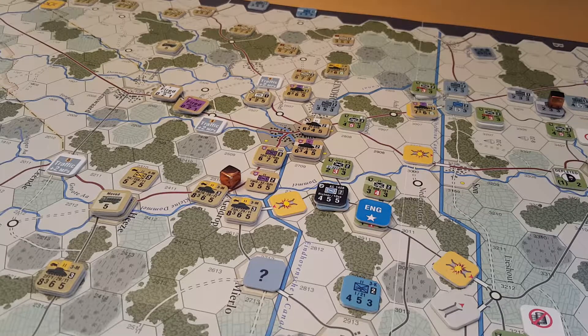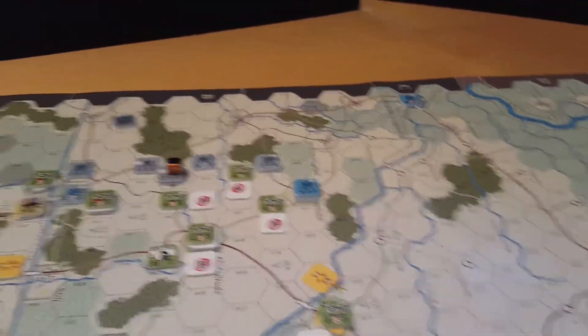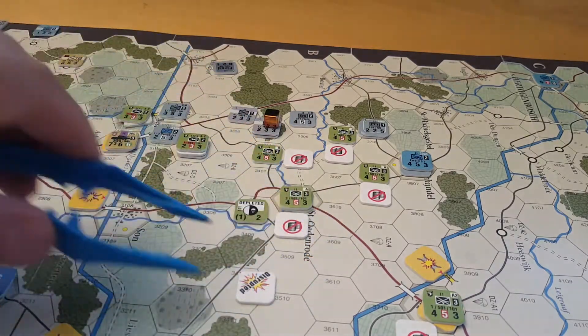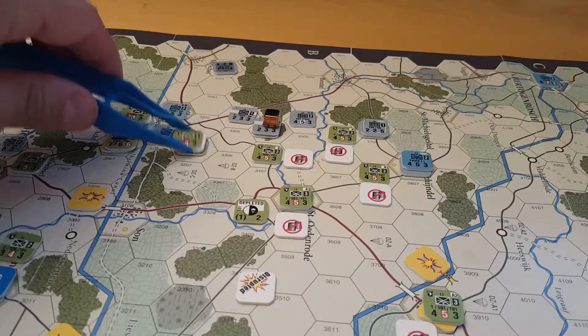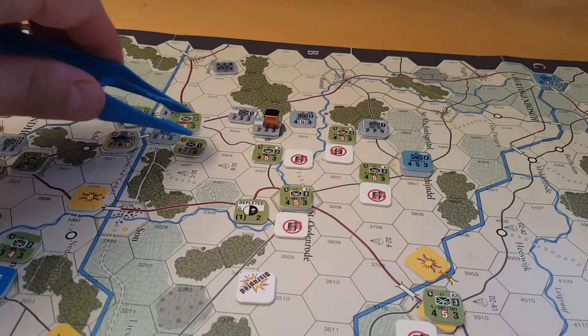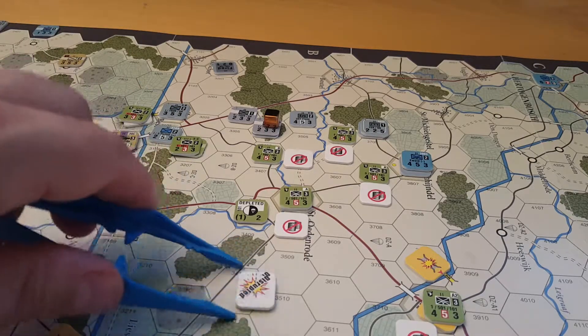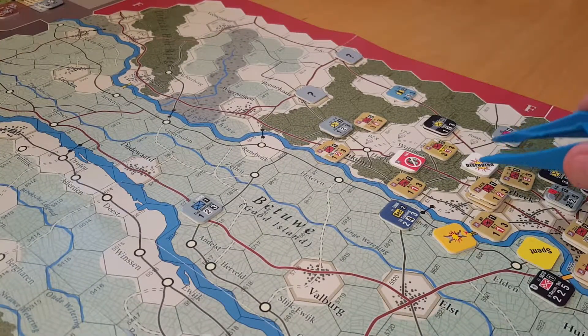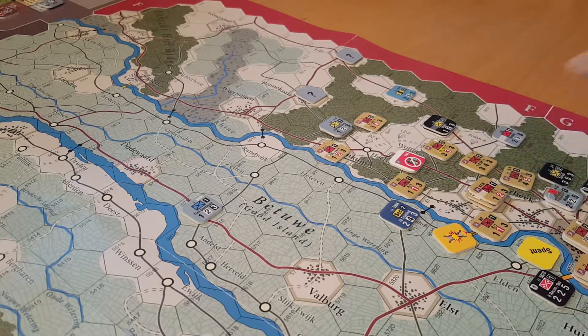There was no combat anywhere else, so just time for the recovery phase. For the Allies, over here we have a removal of a disruption. Rolling for the disruption again — needs a 3 or above — it's a 4 so that disruption is removed, with a plus 1 for the elite unit status. We've also got a disruption removal at 1st Airborne which is automatic. And that's the Allied turn on an overcast morning.